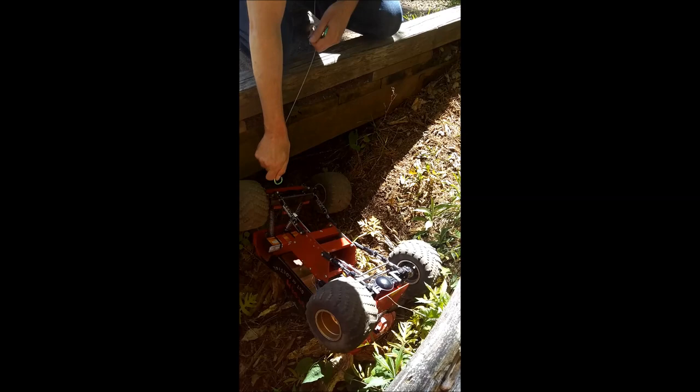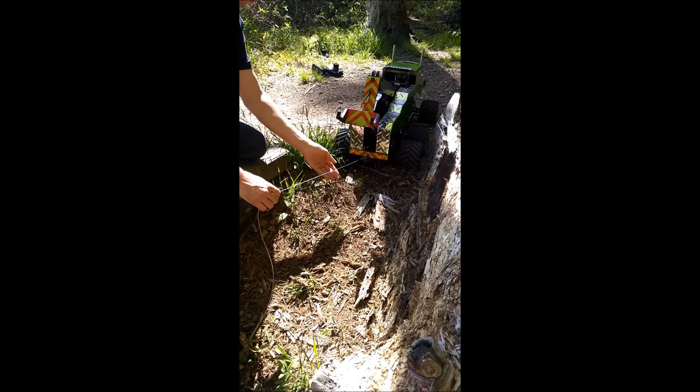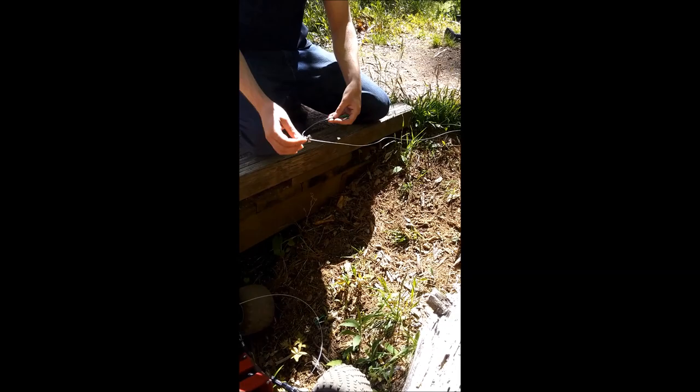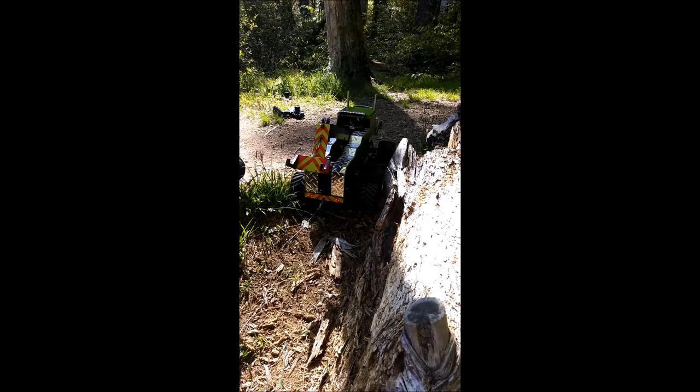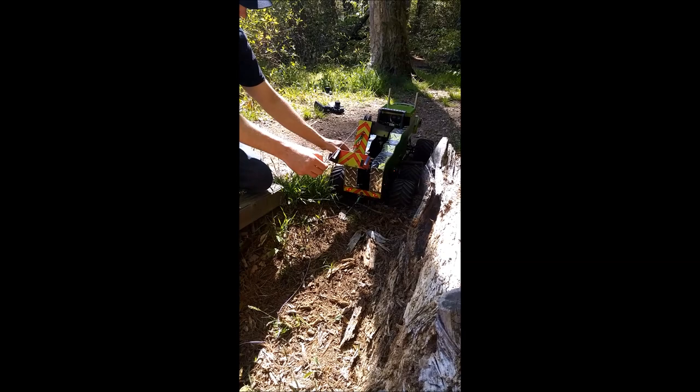The guy going down into this terrible situation is called the Swamper. This is a dirty job. We don't want to fall any further into this little stream here. We've got a steel cable with a snatch block on it to give us a little extra pulling torque. This one's going to hook up here, and then we've got to run the winch back out all the way. If you don't have enough cable, it doesn't work — we've been finding that this could be a little bit longer.